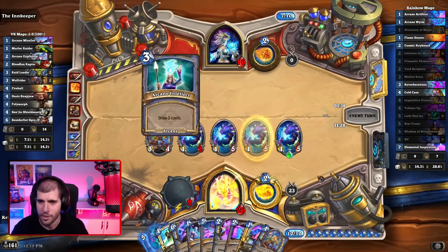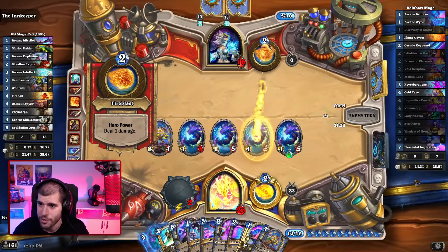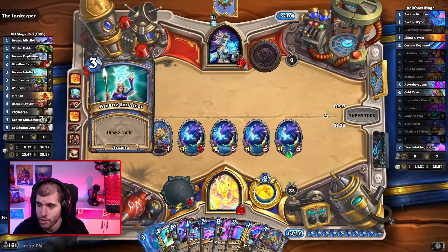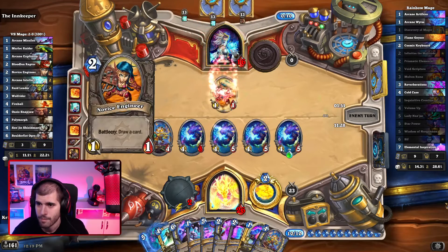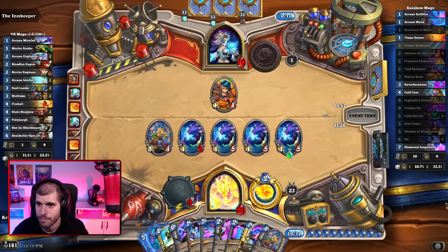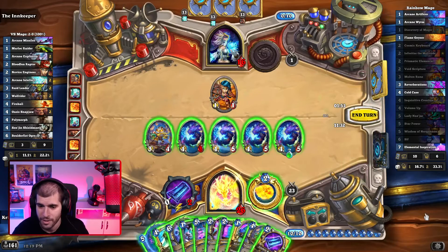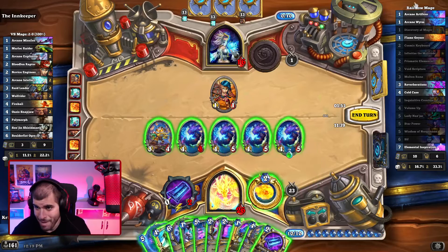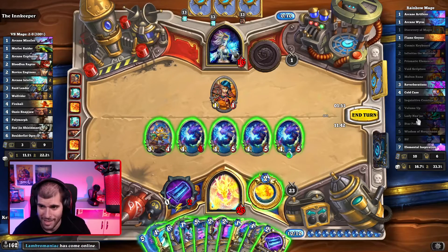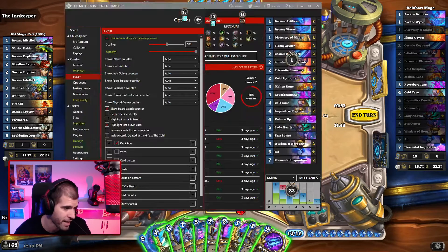I'll end my turn here so you can see how the flash actually happens. Pay attention to the deck tracker and we're gonna see what we're drawing before it even shows itself. And here you saw Cosmic Keyboard flashing before it even showed on the screen, which saved you one second right there. But imagine if we played Finley — that literally saves you 10 seconds and you would have known instantly what cards were drawn.